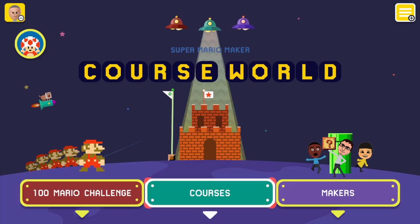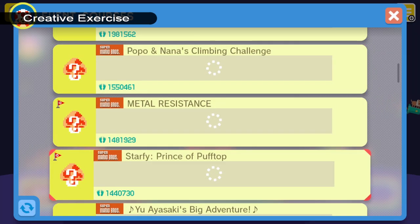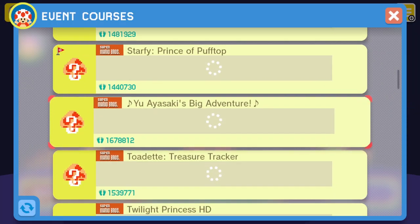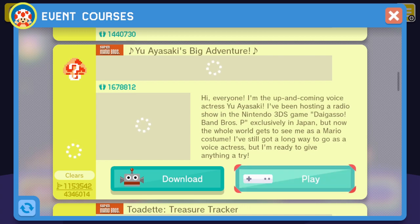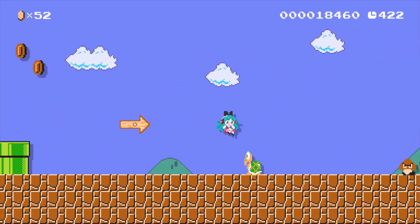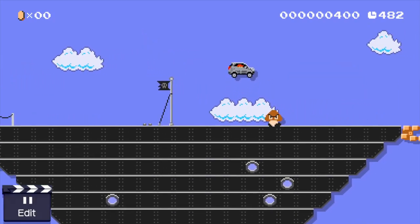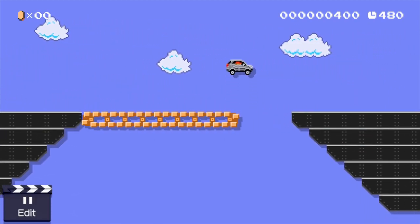Wait — Toad?! There's still one more mode here: Events. Here's where you can play other official Nintendo levels, and some of them even have costumes to unlock. These costumes are special as you can't unlock them with amiibo. As the name suggests, this was released when there was a special event happening — or Nintendo just making a partnership with Mercedes-Benz.